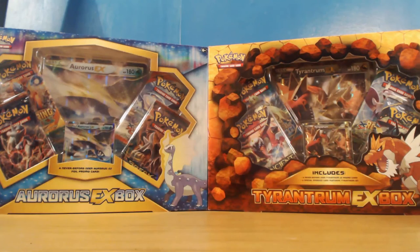Hey, how's it going guys and welcome back to a brand new Pokemon TCG unboxing video. Today I've got two powerful EX collection boxes. I'm really excited to open these - I've never opened them before. They've got some pretty awesome packs inside. We have the Aurorus EX box and the Tyrantrum EX box - two fossil Pokemon from X and Y.